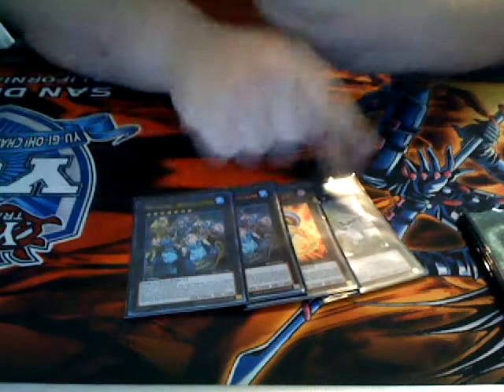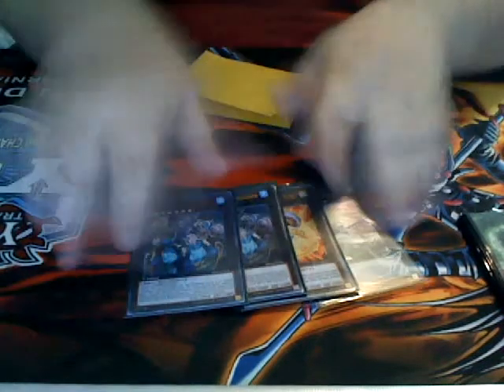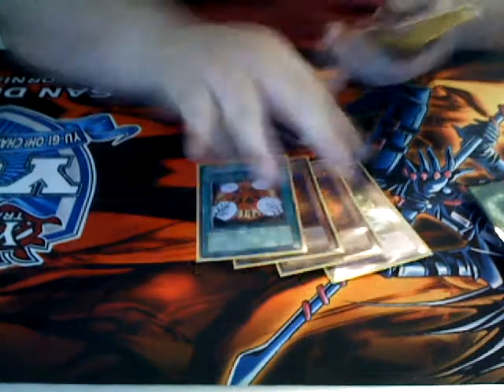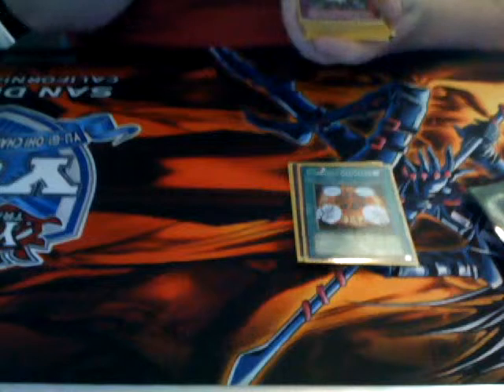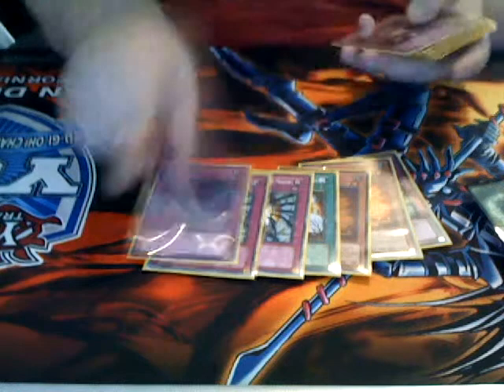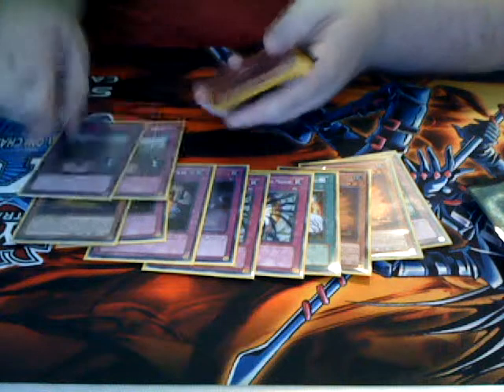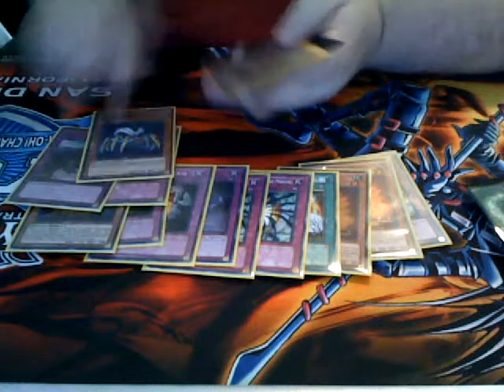For rank 7s I play Draco Sack, Big Eye, and double Gaios — I picked that up off a friend who was done with his Mermails, so he gave me his Draco Sack. For the side deck: one Debunk, two Maxx C, one Forbidden Lance, two Shadow-Imprisoning Mirror, one Blackhorn of Heaven, two Mind Crush, one Flying C from Infernity, two Imperial Iron Wall, one Trap Stun, two Soul Release.